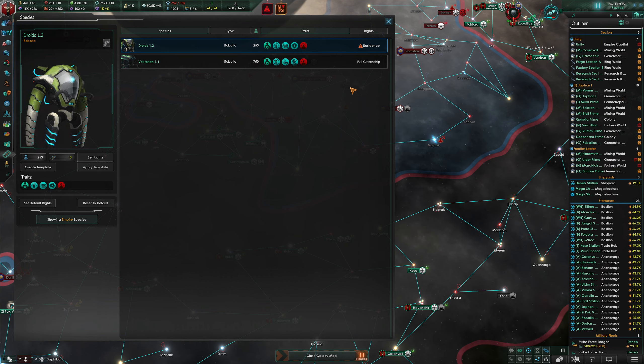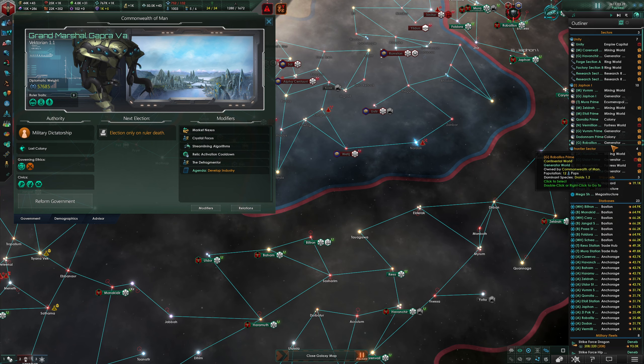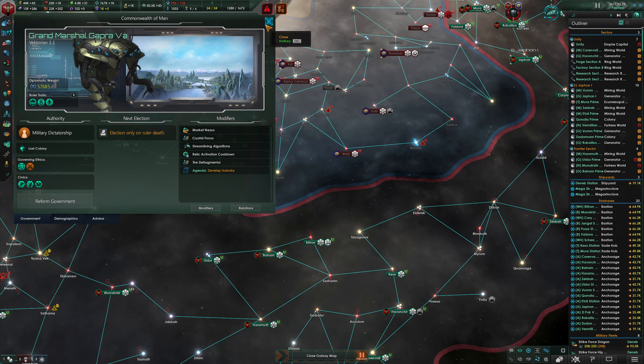Getting things organized the way I want might be a pipe dream - it looks great on paper but making it happen is a whole other deal. I went in and reformed our government because I need to move populations around a lot - get Vectorians out of worker jobs and put droids in. I dropped national zeal in favor of the Corvay system, which waives all influence costs for pop resettlement except for the very last pop on a planet.